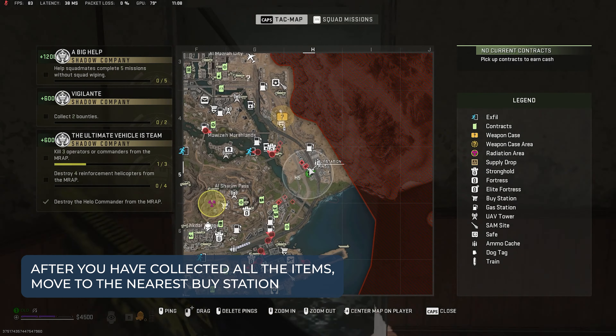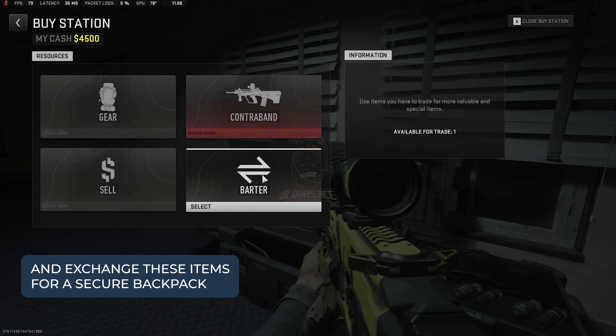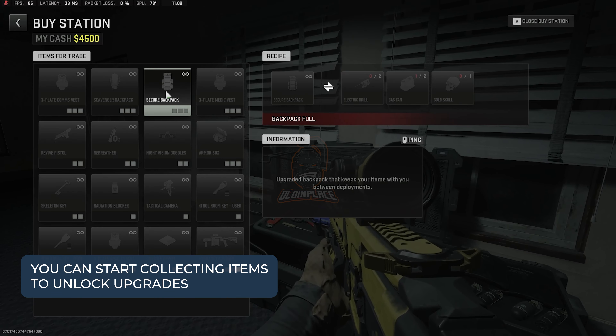After you have collected all the items, move to the nearest buy station and exchange these items for a security backpack. Then you can start collecting items to unlock upgrades.